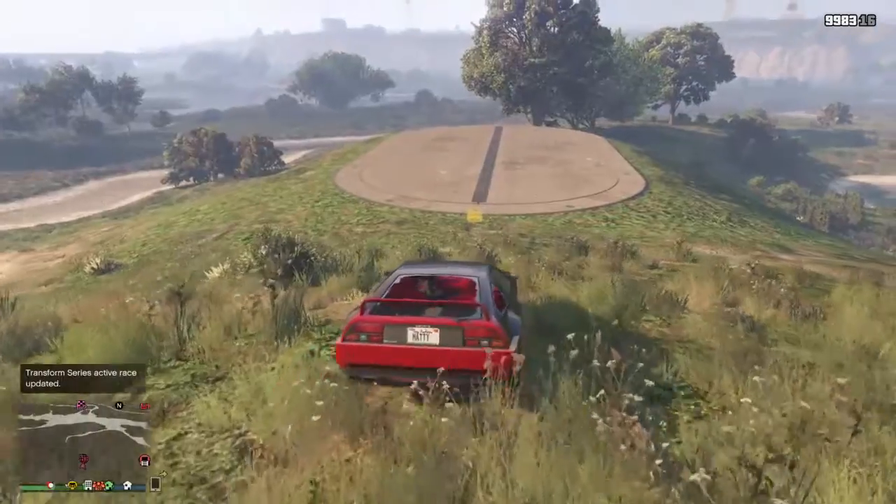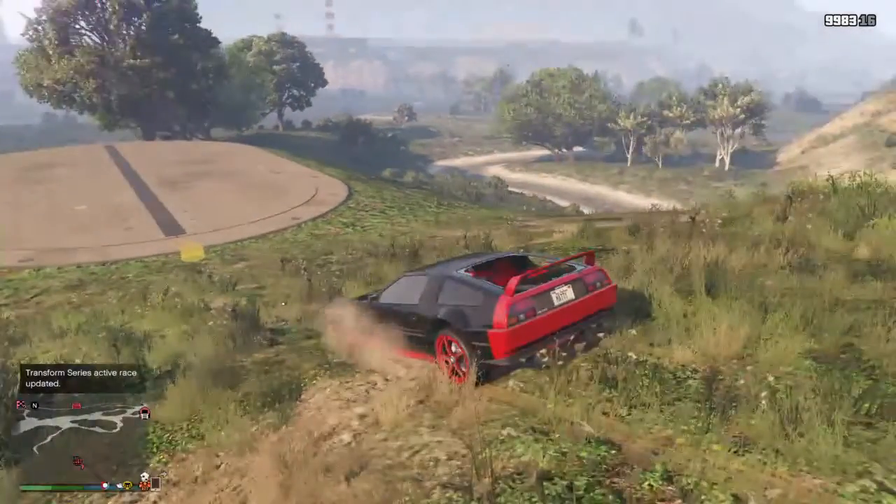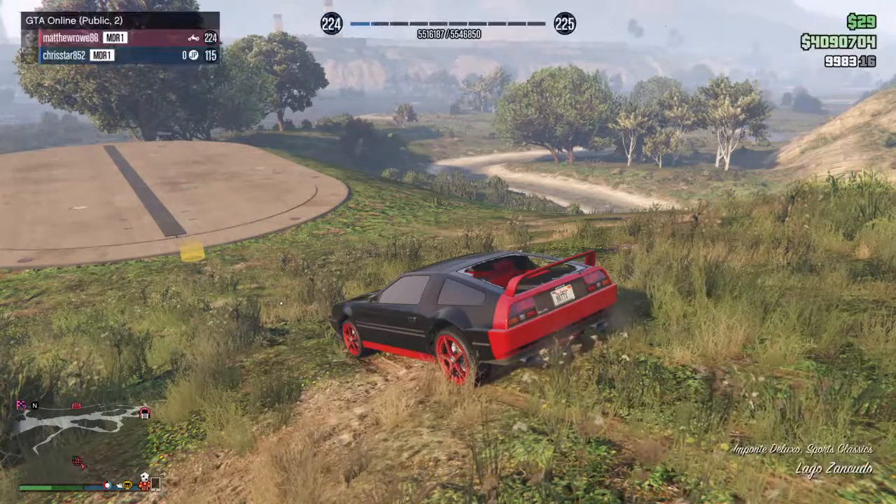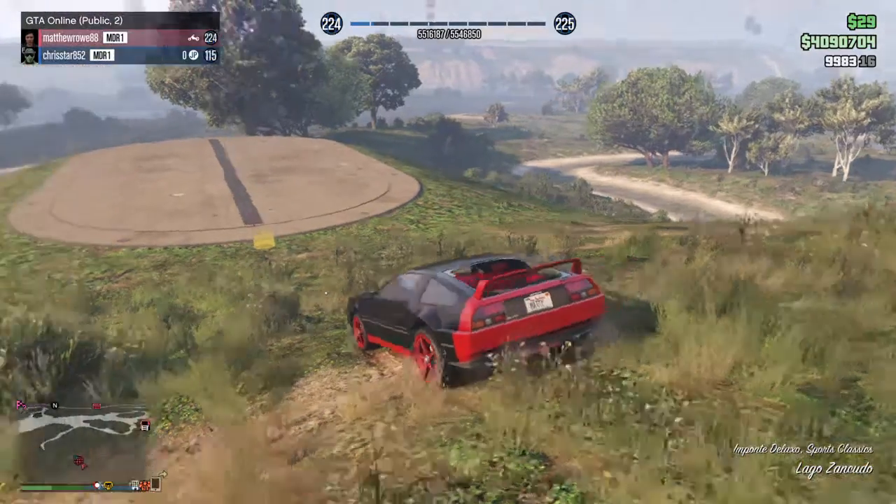Today we're going to do a car duplication glitch. For this you need a facility - it needs to be full. The best way to do it is to get the flying car, which is called the Deluxo.